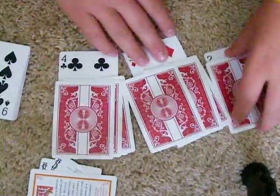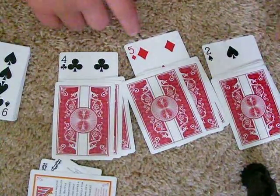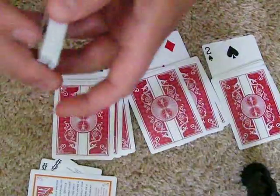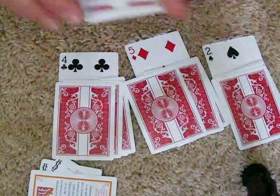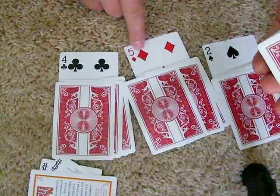I'm thinking since 2 is the lowest and 5 is the only red card in the deck, the card that all these add up to must be the 2 of diamonds. So 2 plus 5, that's 11.